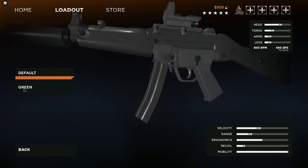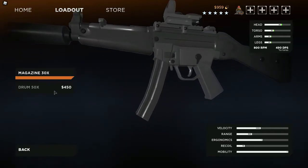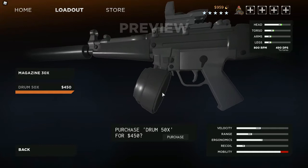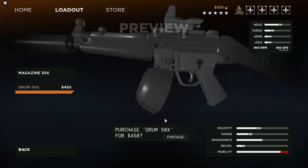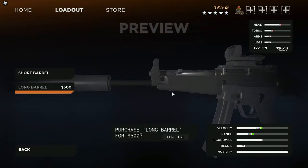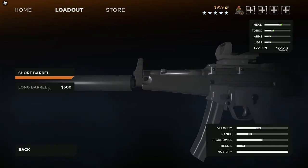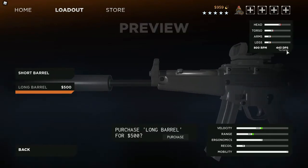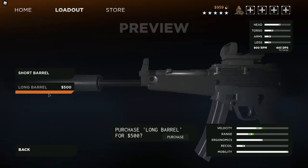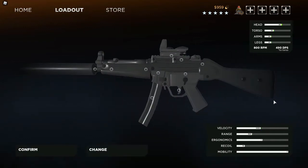The tracer is the same thing. For the magazine I personally prefer to keep it at 30, because the 50-round magazine makes you move a little slower. Even though it doesn't affect it that much, I still personally prefer to get the max speed. And then you can get the long barrel if you want, even though it will lower the damage a little. But it will make it so you can hit further away, so that's up to you to decide.